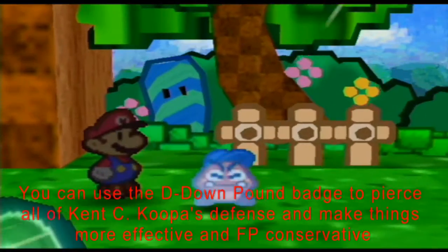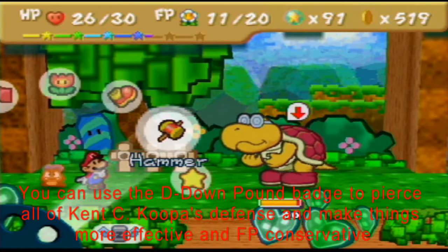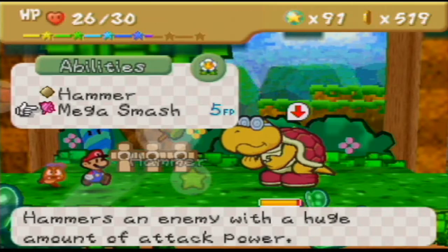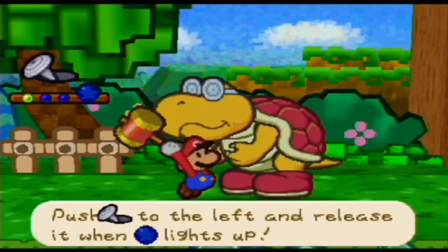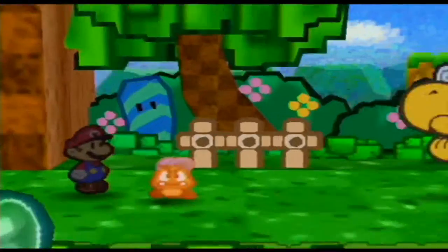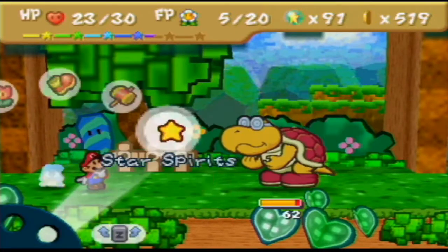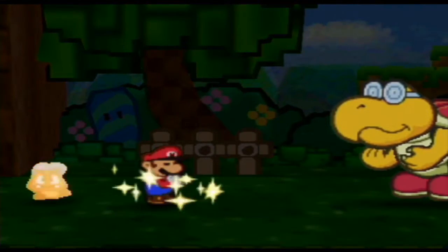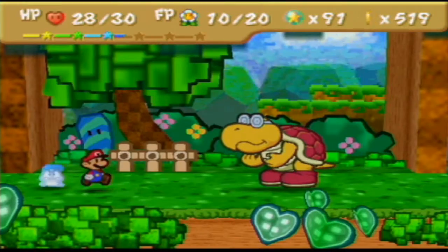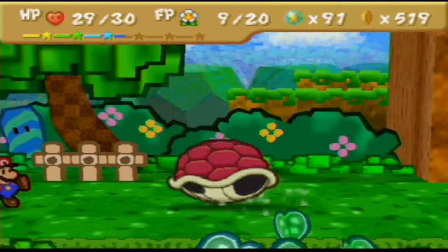I think Goombario's gonna be my best shot in this battle. I'll have Mario flip Kent C. Koopa over, then have Goombario just wipe him out. I want enough charges and then finish it off with a multi-bonk — that's my strategy for this battle. I'm gonna charge for two more turns, and I might use Mario's turn to heal because I'm gonna need all the HP I can get. You don't wanna run dry on HP or FP. Use your strongest move because at any given moment he could be doing more damage than you are.